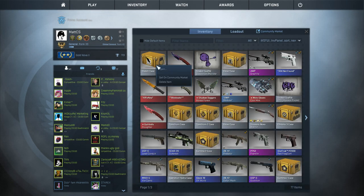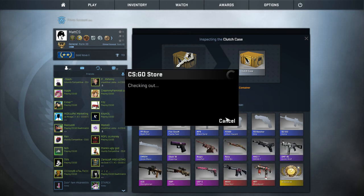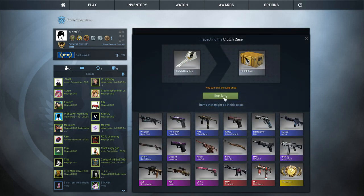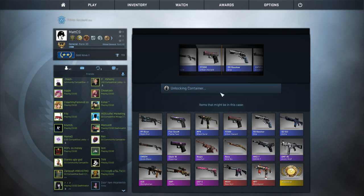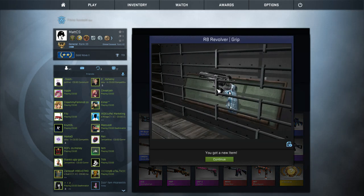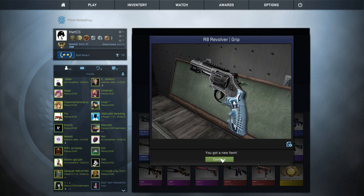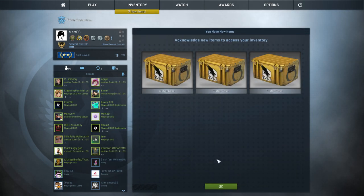I'm just going to wait till my buy orders are filled, but I'm actually going to open one of these cases right now. I bought the key — oh my god, please give me something good. I've never gotten anything really good from a case, and this is 10 euros a case. Come on... no. At least it's the Revolver. I kind of like the depth effect but I would have wanted something way better — this is definitely not profit.